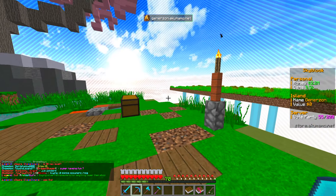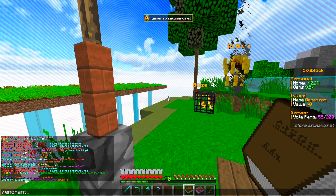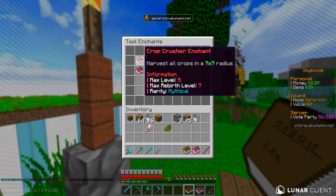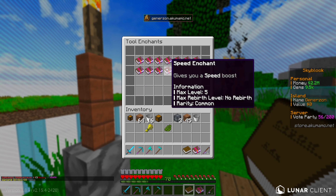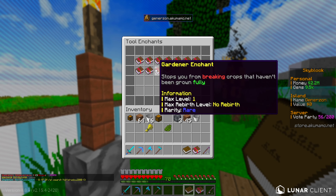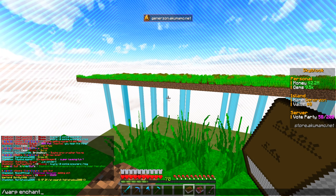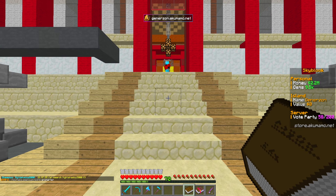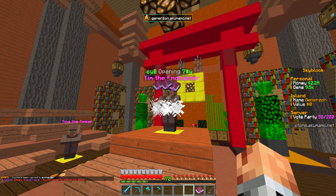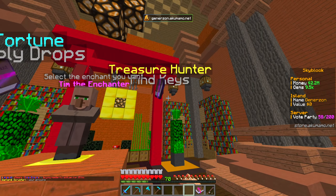Now let's get into what we actually wanted to do today — uncovering this farming book. We're hoping to get the gardener enchant. On our hoe we should be able to get an enchant called gardener — max level one — and essentially what it does is stop crops from breaking if they're not fully grown. Let's go to the enchanter and hope we can unlock it. Unfortunately, we do not get what we're looking for. That is very unfortunate.